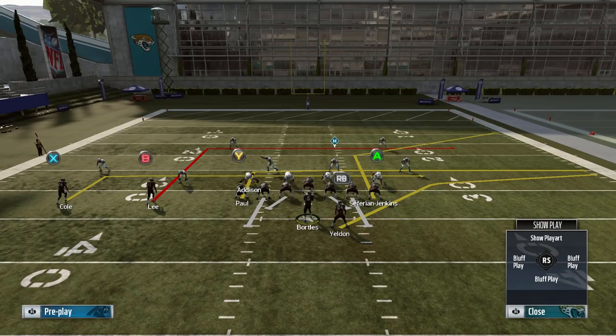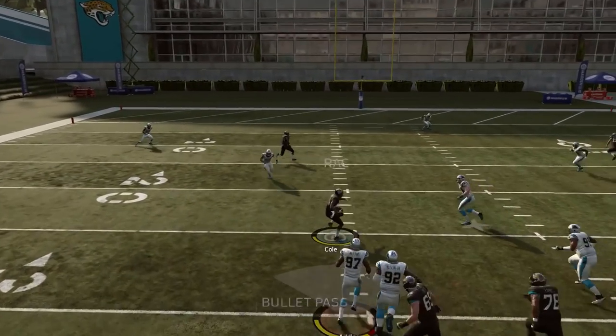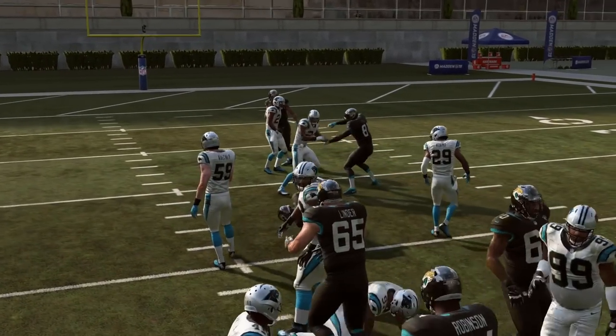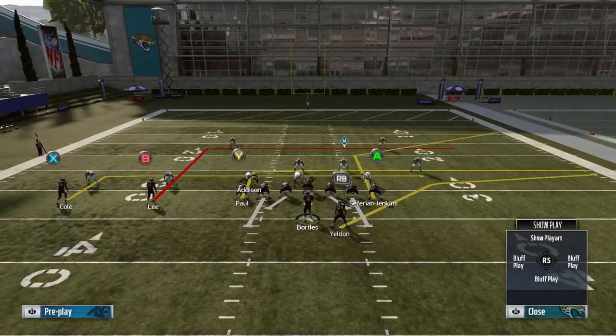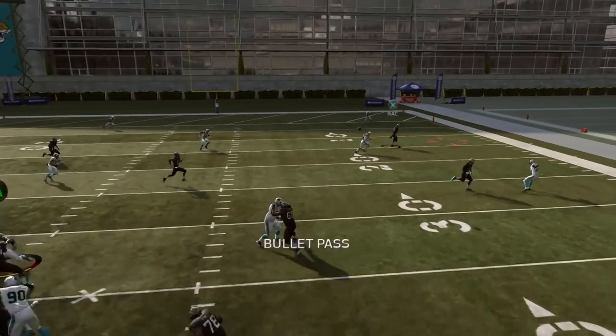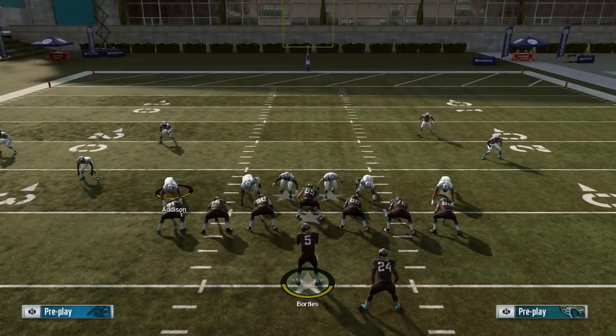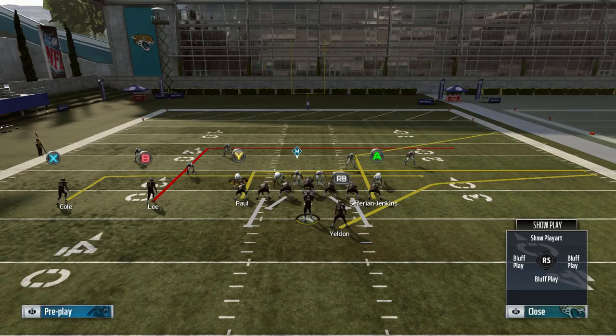Not only does your opponent have to worry about the double flat on the right side, but it's also tough to contain these backside dig routes. Even getting 9 or 10 yards on those is backbreaking for your opponent when you're nickel-and-diming them down the field. You read the flat zone, it goes underneath, you hit that corner route — very quick developing. The combination of the right-side two-route flood and the backside digs makes it a pain to defend. That's why it comes in at number 5. Remember, only in three playbooks: Patriots, Seahawks, and Generic Spread.